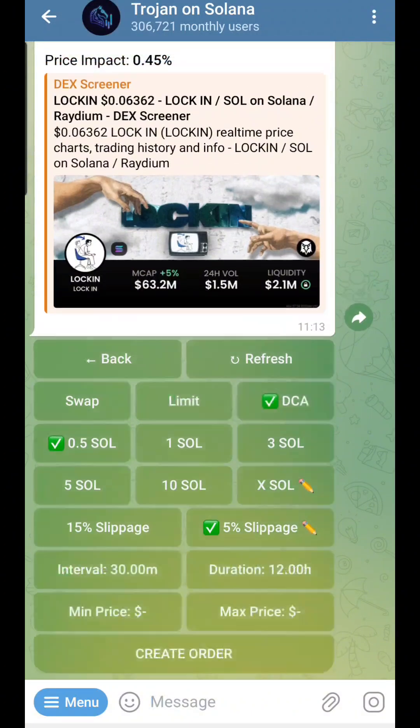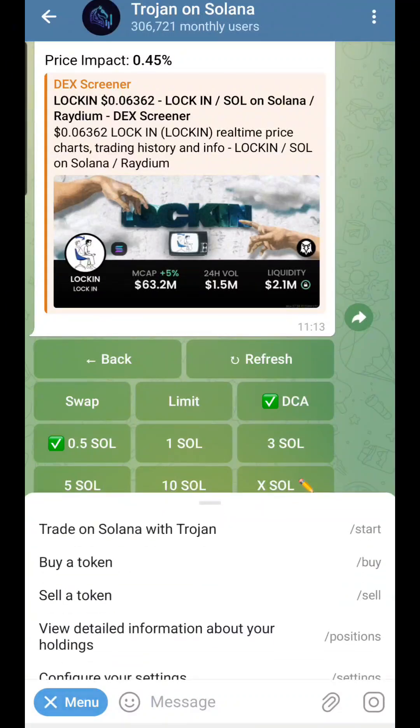You can also start dollar cost averaging into a particular token — for example, buying 0.1 SOL at a time. You can customize everything here and buy 0.1 SOL every 30 minutes or every hour if you want. That's pretty cool.